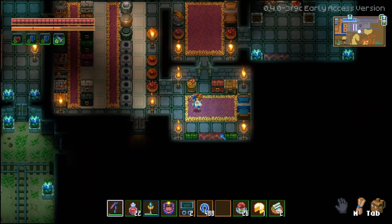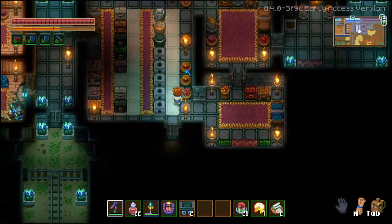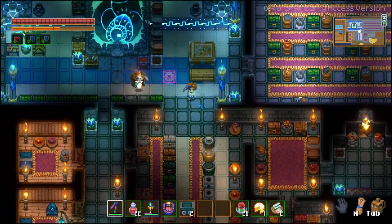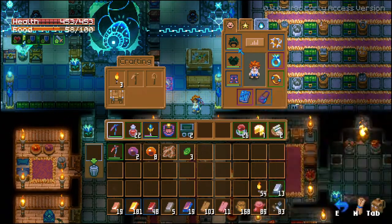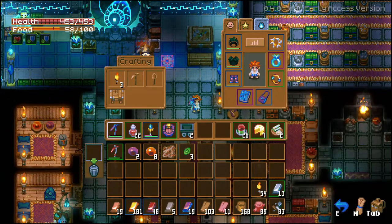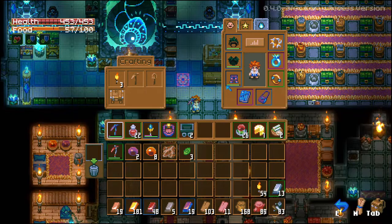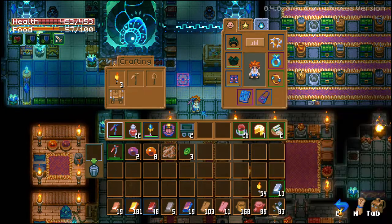One thing I haven't had a chance to test yet, which I'm a little concerned about, is how do I know when my items are breaking? For example, if my helmet breaks, it'll completely remove the visual from my character — that's the only way I'd know it was broken. So you have to be more diligent and check your character regularly to make sure gear isn't breaking.